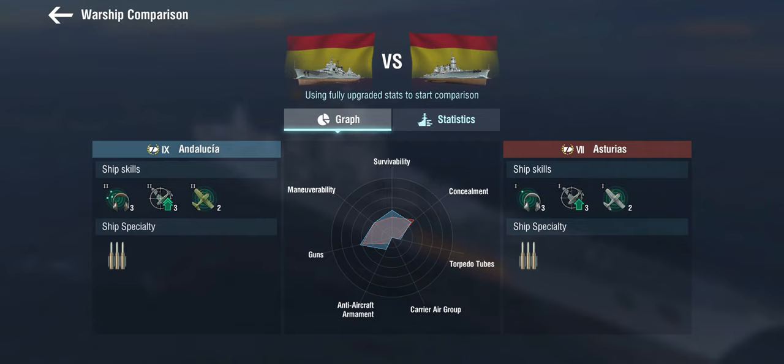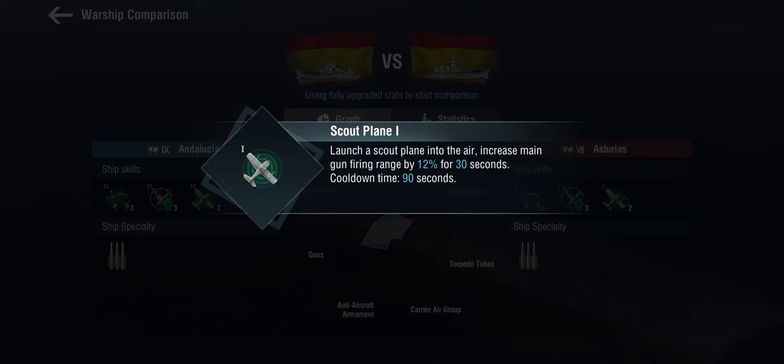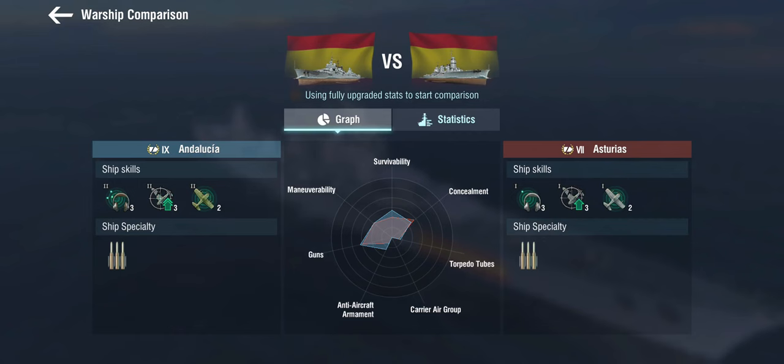First things we notice is that we get better of everything: better sonar, better defensive AA, and a better scout plane. At tier 7 we had 12% range increase; at tier 9 we get 16, and it lasts longer as well. We do have the salvo fire mechanic — I've explained it in the last video so I'm not going into too many details — but basically it means you can fire two salvos in rapid succession.